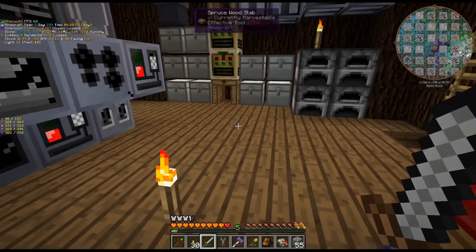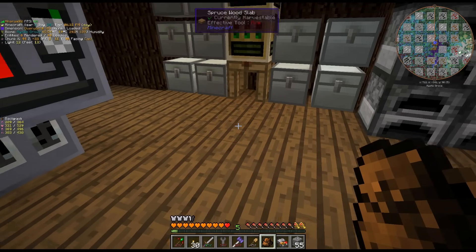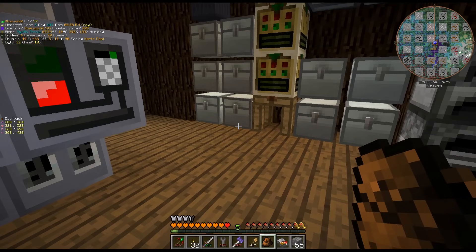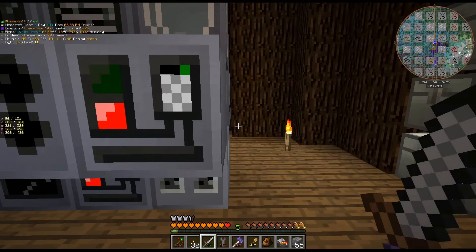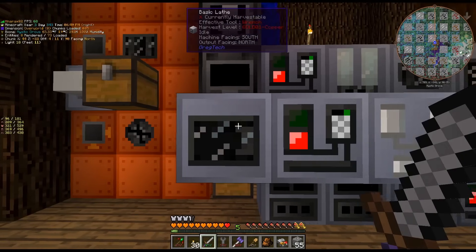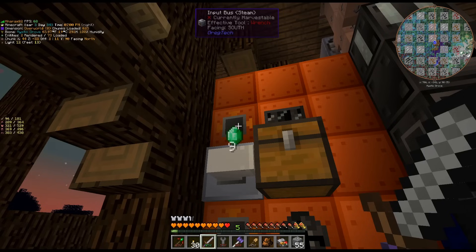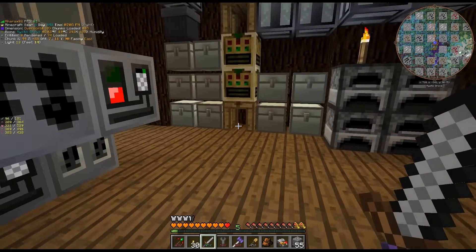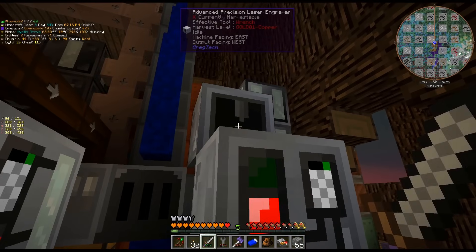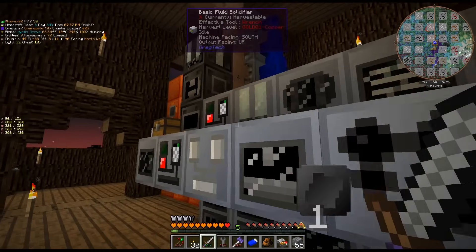We are back. I went and got some emerald ore — I realized I didn't have one found, but thankfully with the prospector it's not too bad. I noticed it took quite a bit more durability to scan for ore than for underground fluids. It was only the third vein that it took to find. So I've got our emeralds. We'll throw it in here — it is a compressing recipe, then we use the lathe to cut the lens, and that will give us the wafers. We are good to go.